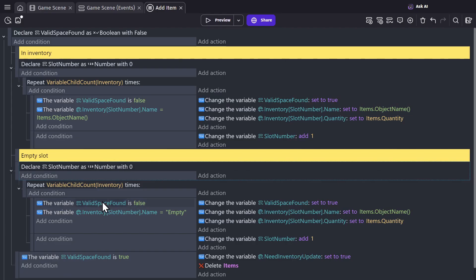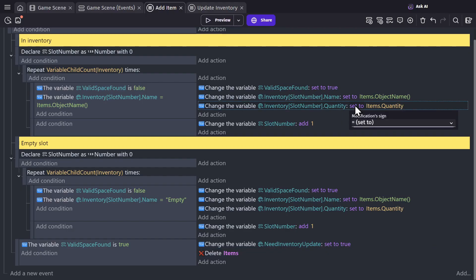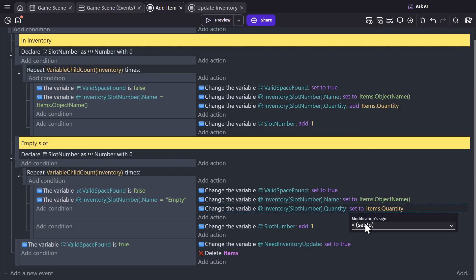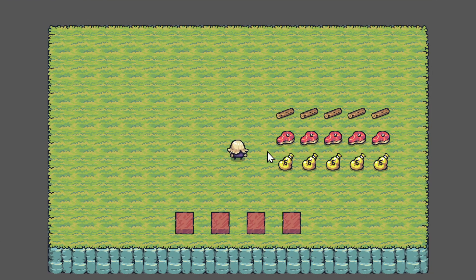So this second check doesn't run, and it doesn't check for an empty slot. Then because the valid space was found, we update the inventory and delete the item. Now that we're adding it to a stack instead of just setting it to a value, we're going to change the quantity to add to the item. So now when we preview the game, we have the gold bag, and when you walk into it you get one, and if you walk into another one you'll get two instead of them being on two different stacks.